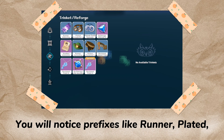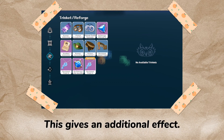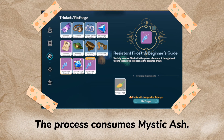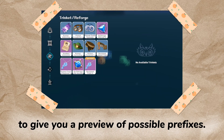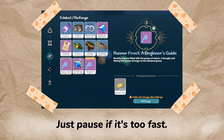You will notice prefixes like Runner, Plated, and so on in your trinket's name. This gives an additional effect, and you can tailor it to your needs via reforging. The process consumes mystic ash. I'll be spending all of mine to give you a preview of possible prefixes — just pause if it's too fast.